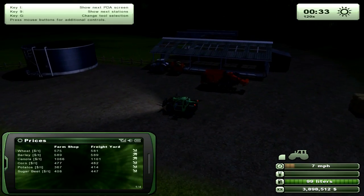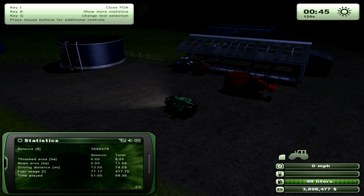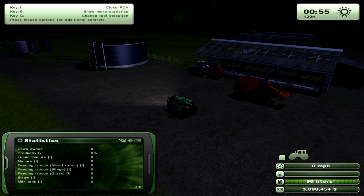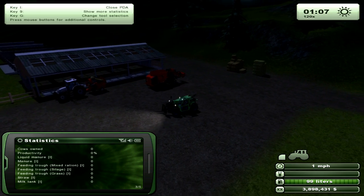What we'll do is bring up the statistics page on our PDA, and then we're going to press the 9 key - I have it mapped to some buttons on my mouse - to bring it to the cows owned and the cows page.